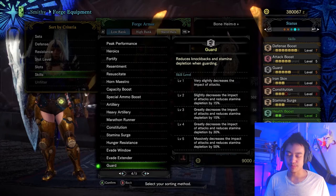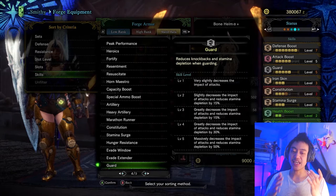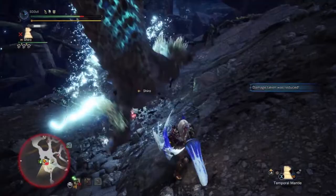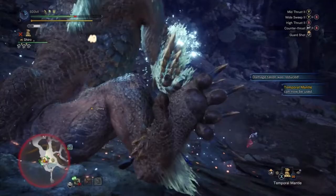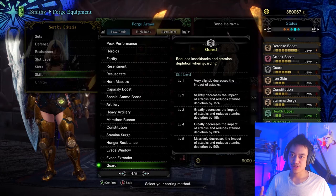And here we are at the fifth tip, which is skills I would recommend using. I'm not saying you definitely need these skills, just possibly take a look at them — they might help with the lance gameplay. One of them is Guard. Guard will reduce the amount of knockback you take from the monster and the stamina depleted when guarding. This comes into play with counters, as some attacks that would normally knock you way back won't knock you back as much, allowing you to stay on the offense.